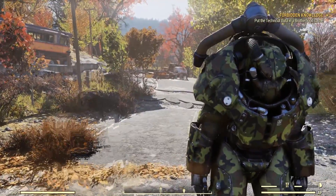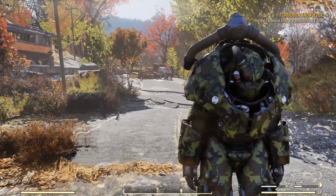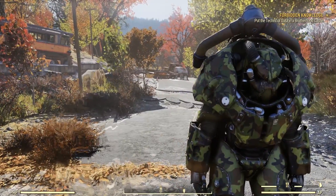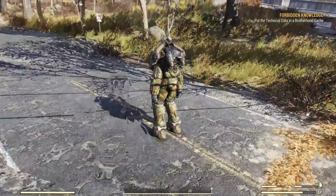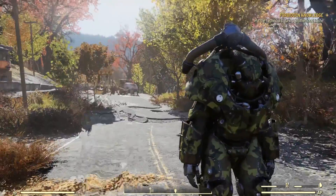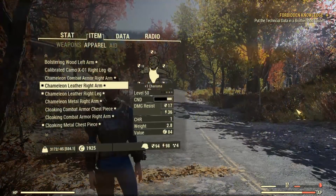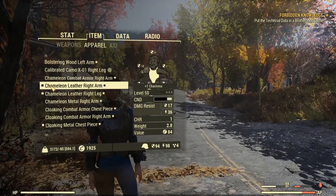Welcome back ladies and gentlemen to another amazing episode brought to you by Games Glitches. In today's episode we're going to take a look at how you can have permanent invisibility — irrelevant what you do, how you do it, or when. When you get into your armor it becomes invisible with you. Without any further ado, let's get into the glitch. First things first, for this glitch to work what you need is any piece of armor with Chameleon on it.